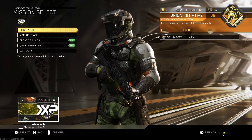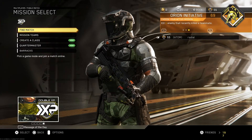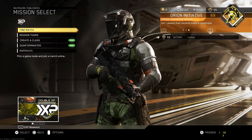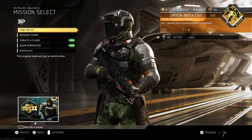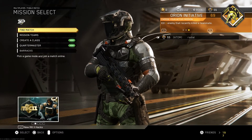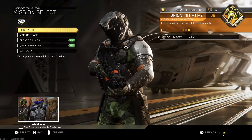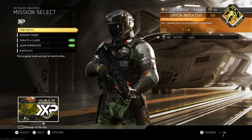Hello guys, do not open the supply drops on Infinite Warfare because they cost 60 keys and they're only Mark 2 variants. It is kind of wasting your keys — 60 keys for one Infinite Warfare supply drop to get Mark 2 legendaries, commons, rares, and exotics. It is not worth 60 keys for one rare box.